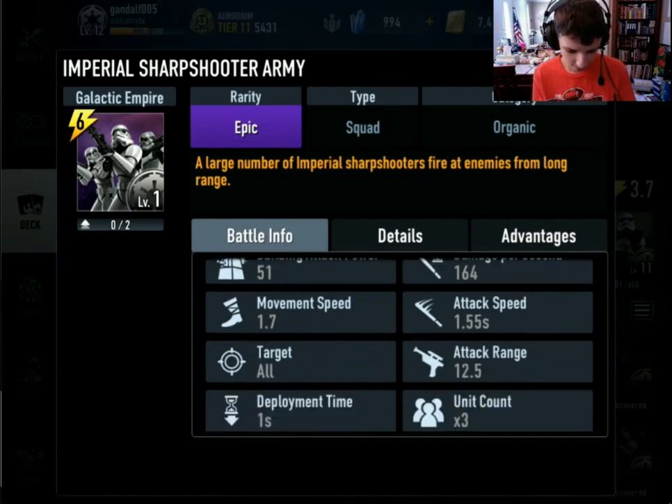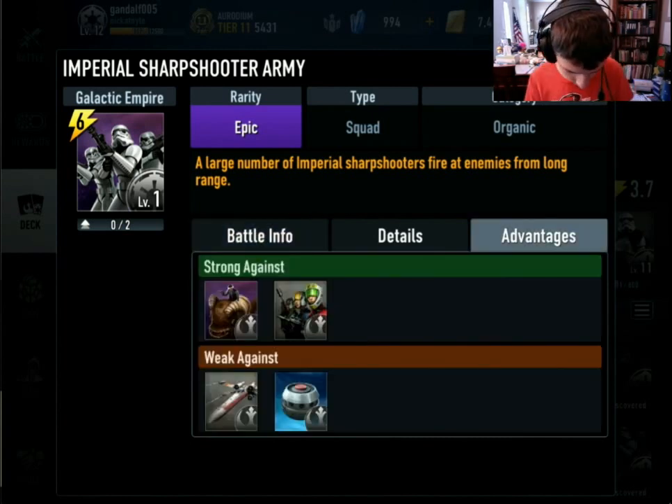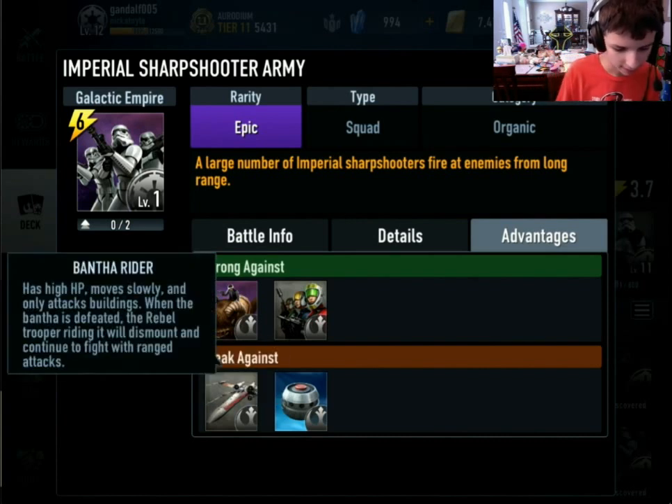There are three Imperial Sharpshooters in the card, which would be pretty nice. Their health is very low and they cost six energy, but if you get them down and the opponent doesn't have a counter — similar to the Talz — these guys will do pretty well. They're strong against the Phoenix Squadron because the Sharpshooters will already be in range to shoot the middle unit down before it can do area damage. They're weak against the X-Wing and the Ion Mine, and they're strong against the Bantha Rider.